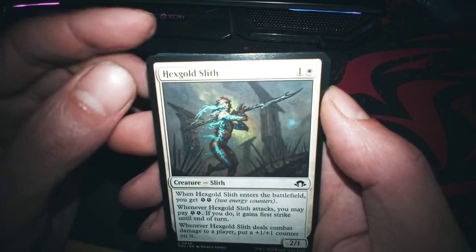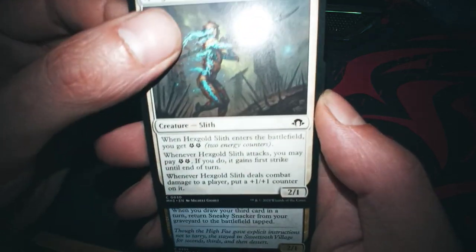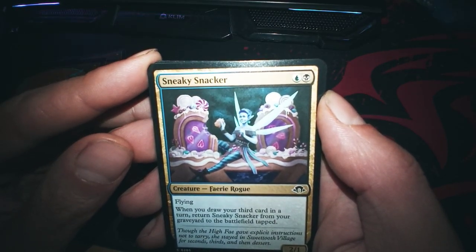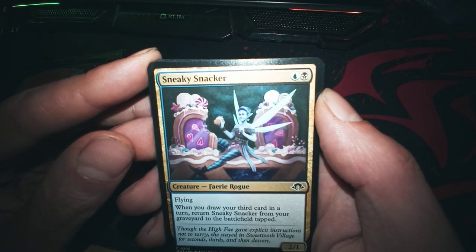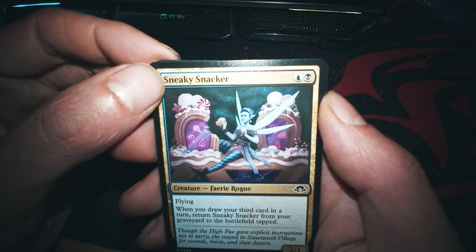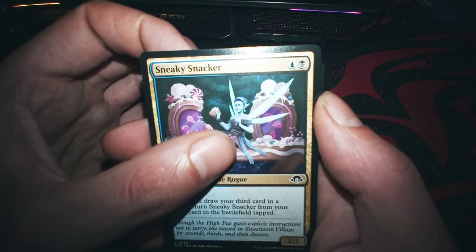Several slits. Then Sneaky Snacker — at end of your turn, return a Sneaky Snacker from your graveyard to the battlefield tapped. So it has to die first. Interesting.